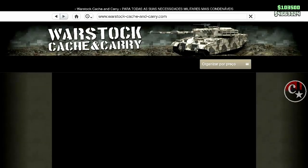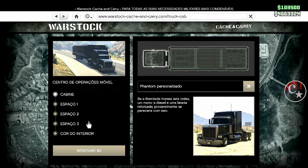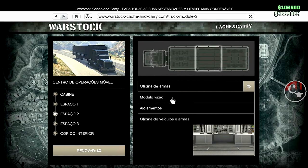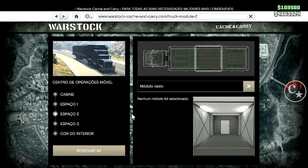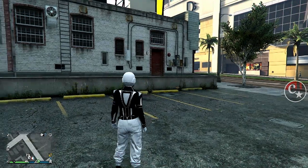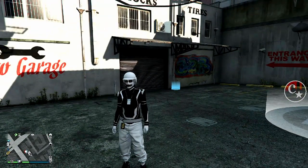Vamos necessitar apenas do nosso Centro de Operações Móvel para a gente estar salvando os veículos duplicados. Eu gosto dessa configuração: no espaço 2, oficina de armas ou módulo vazio; e no espaço 3, o armazém pessoal de veículos. Aqui dentro pode estar cheio ou vazio — não vai fazer diferença, só mesmo para a gente estar salvando os veículos.